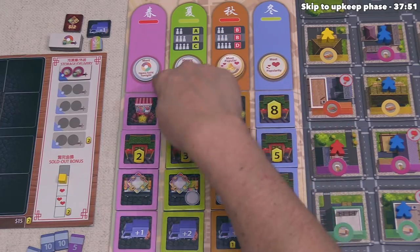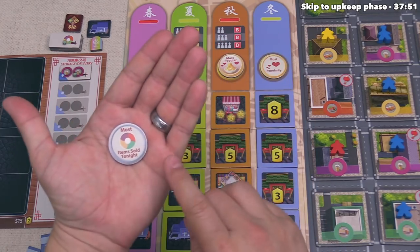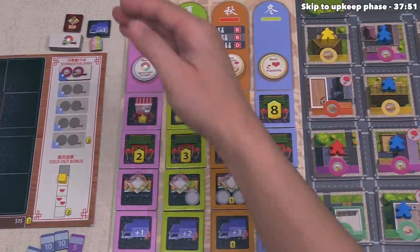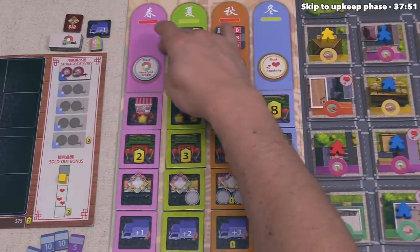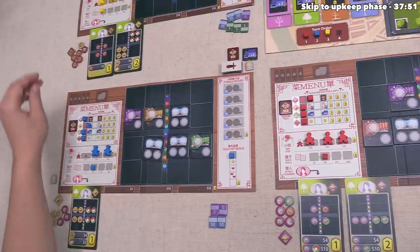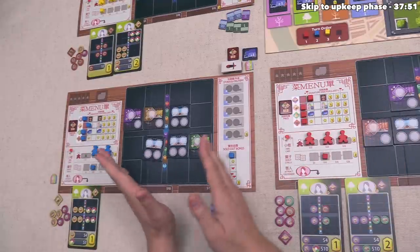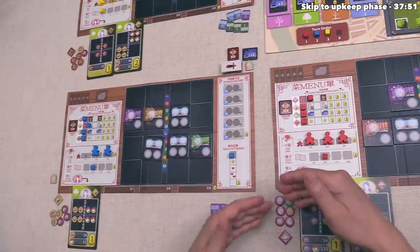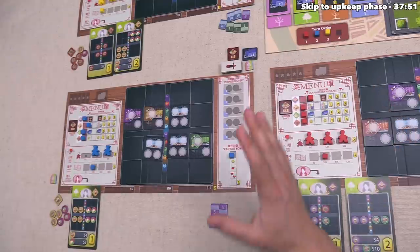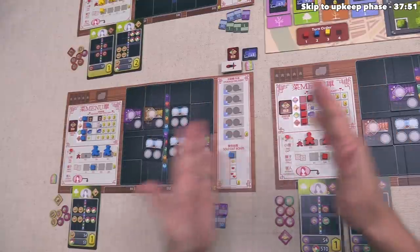Now we check the seasonal goal to see how each player did against the objective. This one says the player who sold the most items gets the best reward, and then we work from that player backwards — each player in that order takes attraction tiles from this column. We all sold six goods each, so we have a three-way tie. To break it, we check who made the most money: we made 32, blue made 25, and yellow made 18. So we did the best, blue is second, and yellow is third.